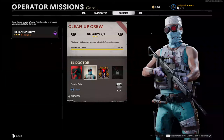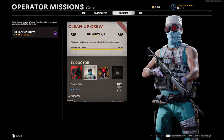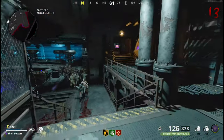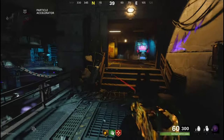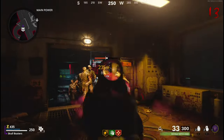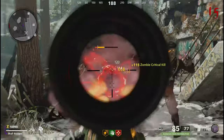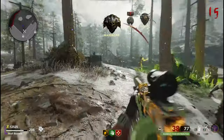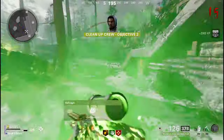The second one is going to be eliminate 100 zombies using Pack-a-Punched weapons. So I am on 269, and I need 369 because I have killed 1 or 2 with this. Coming up onto my 100 kills, let's just get through the train. We got 374 now, and there you go — I have done the 100 kills.